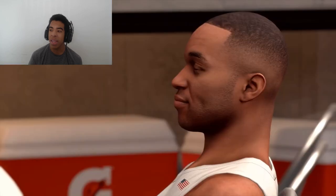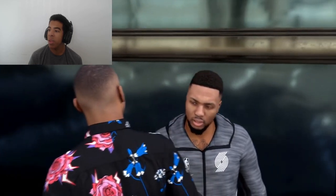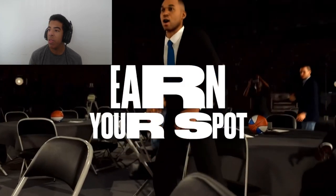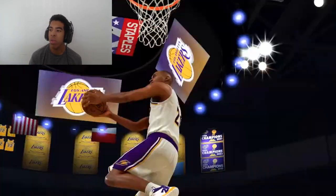Imagine if they added college mascots like they have NBA mascots, that'd be fire. They've got a bunch of MyCareer stuff here — there's Damian Lillard, there's Zion. They have the draft in there, so maybe you don't get to choose what team you get drafted to like in 2K20. We'll see.